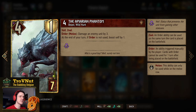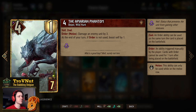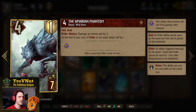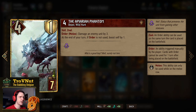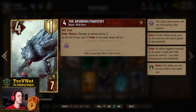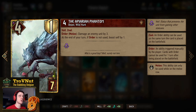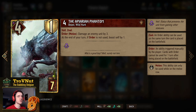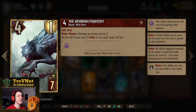Next up is the Apiarian Phantom — 6 power and 1 armor with Veil — that has a cool passive ability where if you don't use the order ability you boost itself by 1 each turn. Basically a bit like the Wild Hunt Hound but with a higher base power and a little armor. It also has an order ability: if it's on the melee row you can damage an enemy unit by 3, but once you do that it won't boost itself any further.